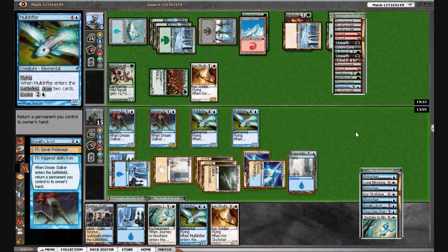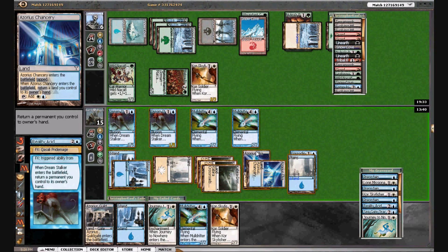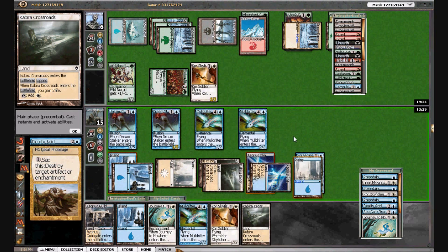I was going to attack him with Mole Drifter. Now I think I'm just going to — we can Journey the Sky Fisher and that puts him to two, and then we can also — I'll just bounce a Kabira Crossroads. Wait, what's going on? Oh, it's my turn — gotcha. That fizzles.